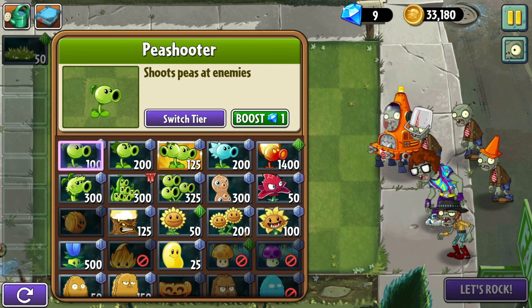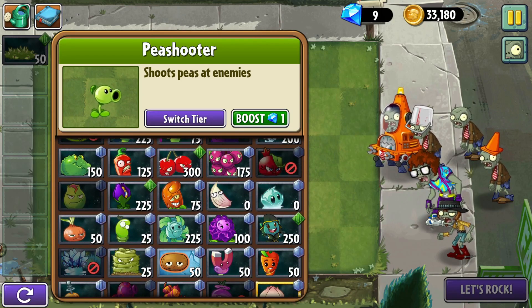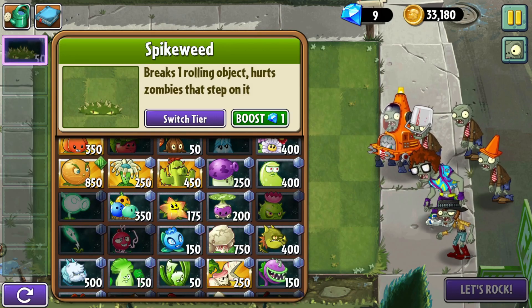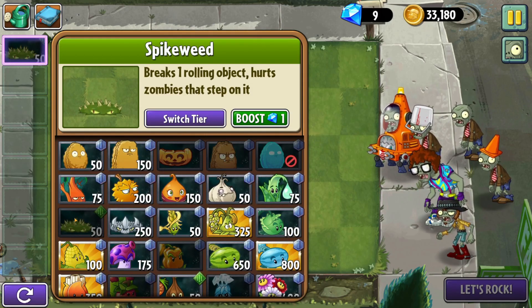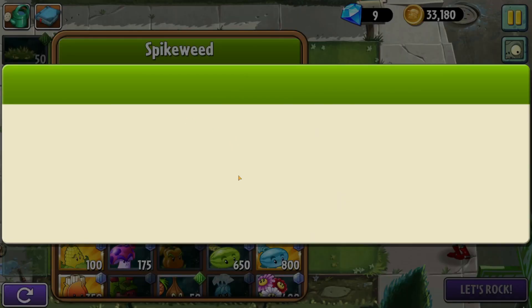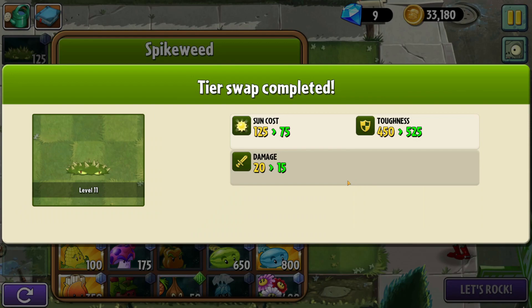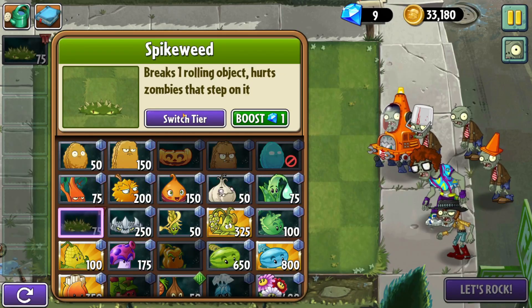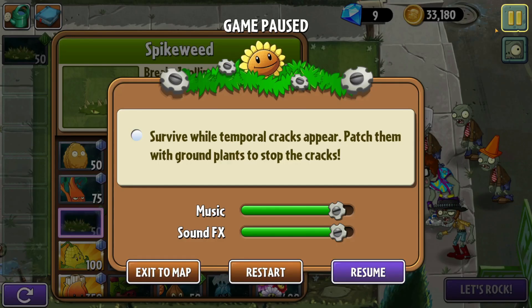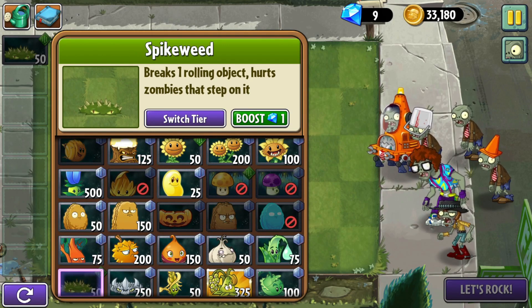Okay, you're just giving me tier 3 spikeweed. Or is that a tier I can adjust? I never really experimented with this, so if that is tier 3, can I switch the tier like this? I might want to keep them tier 3, because I feel like this is something I'm going to have to do a lot of. I could also bring a spikerock too, if I really wanted to do something crazy.